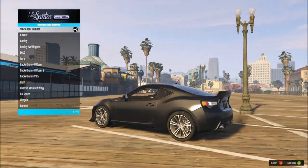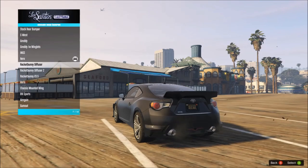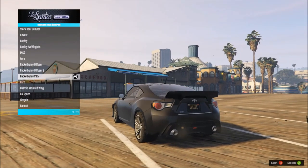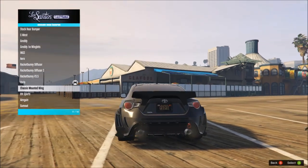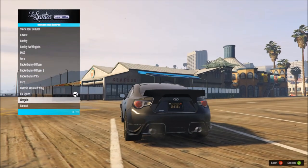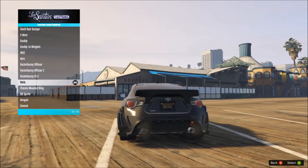On to the rear bumper. We have Sea West, G-Ready, G-Ready with wing inlets, Ings, Aero, Rocket Bunny Diffuser — I'm kind of liking that. Diffuser 2, Rocket Bunny V3.5, Varus — I really like that. Should I say mounted wing? BN Sports, Aim Gain, and Gun Mount. I think I'm going to go for the Varus.